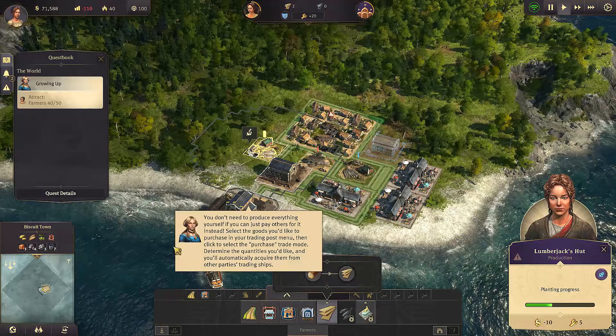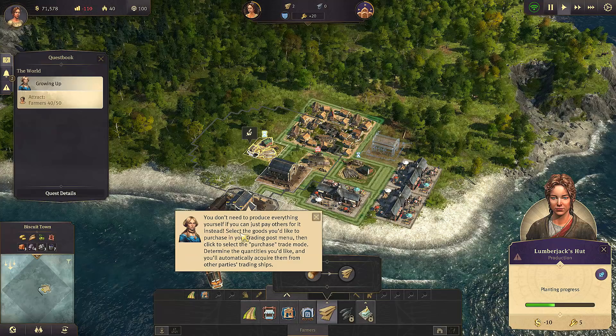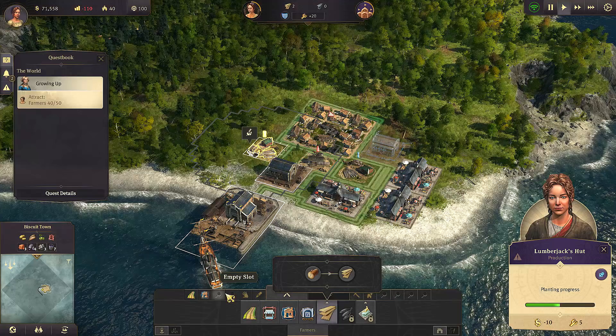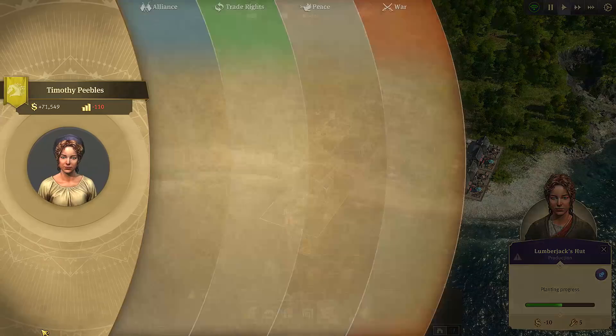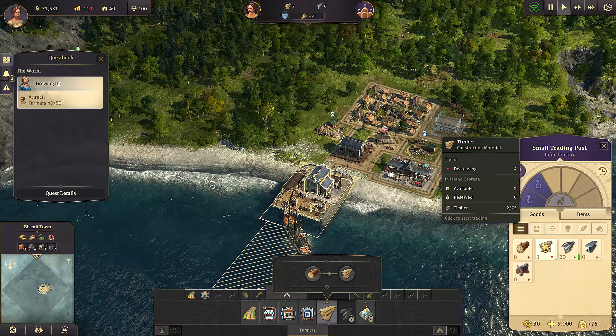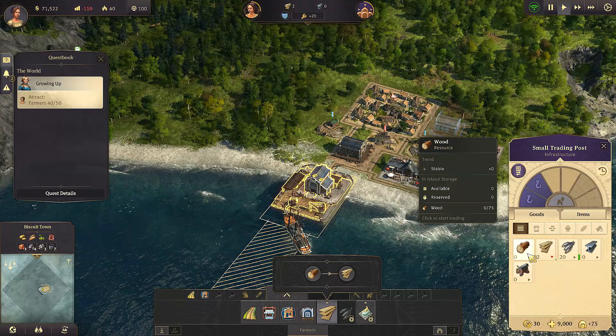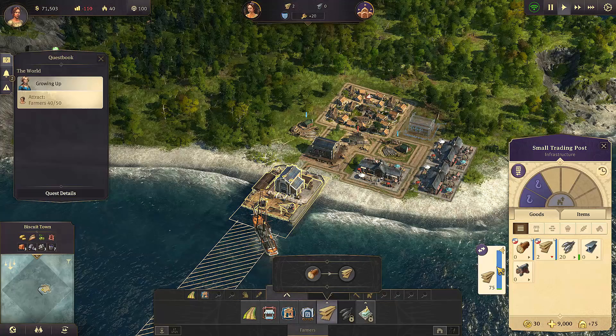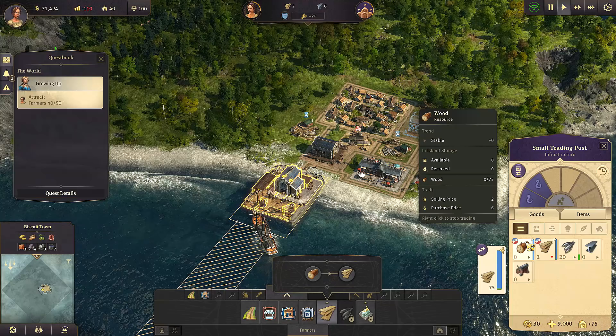Select the goods you'd like to purchase in the trading post menu, then click to select the purchase trade mode and determine the quantities you'd like. There's a trade mode! A small trading post - so we can order wood, ah that's brilliant! Let's order all the wood. Selling price, purchase price is six and we've got 71,000 coins, so I think we should be pretty fine for that.